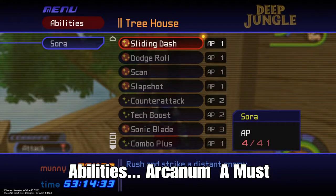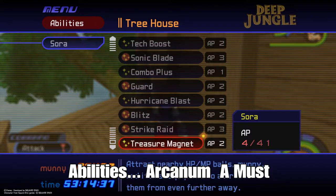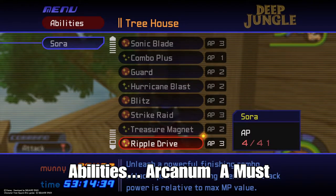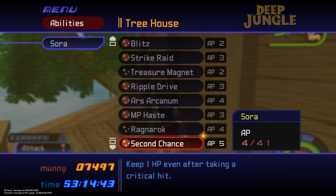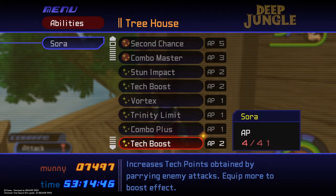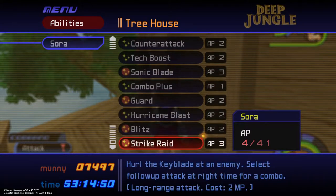Now my abilities — the most important one to have is Ars Arcanum. Make sure you have it. You need it because you have to land so many hits with it for the heartless to drop the Serenity Power.